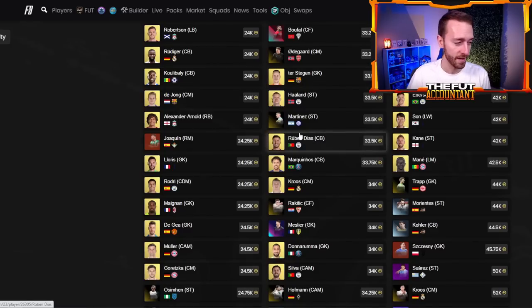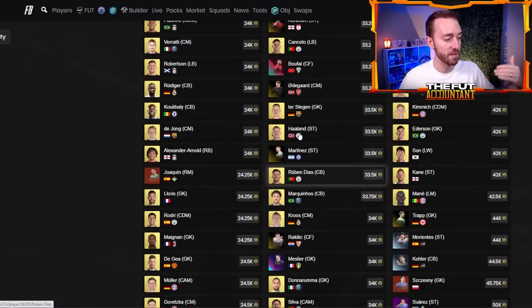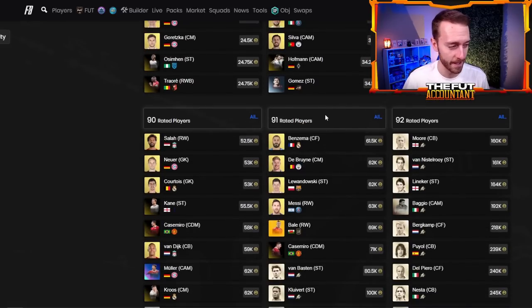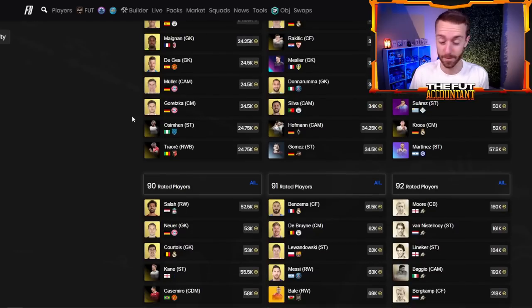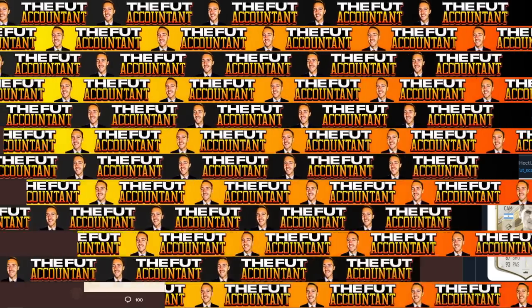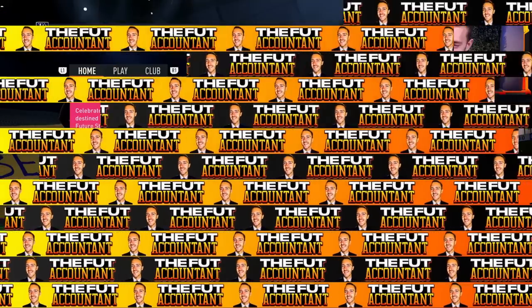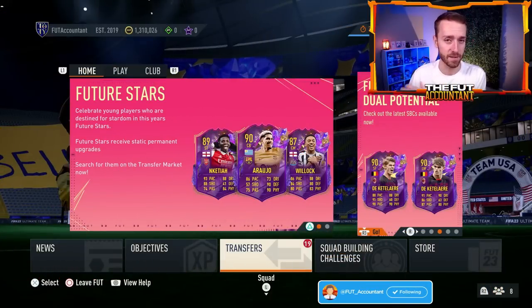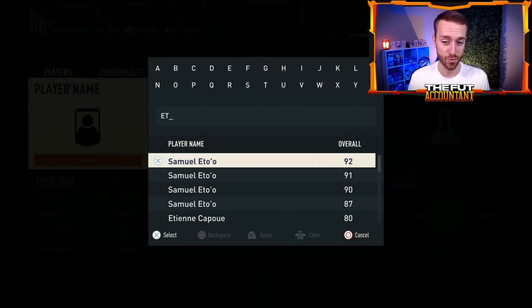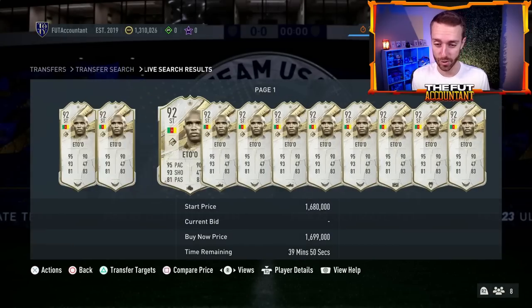Watch your 90s and 91s as well — they're not up as much right now. If there is an 88 or even an 89 rated squad requirement inside this SBC, those could be going up more since they seem invested in just a little bit less. It all depends on the requirements as to what fodder goes up the most. Now on the icon side of things — will there be any icons that drop off in price today? Yes, I do believe so, especially some of your middle tier icons around the price of the SBC.